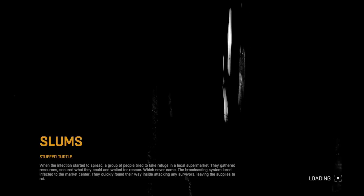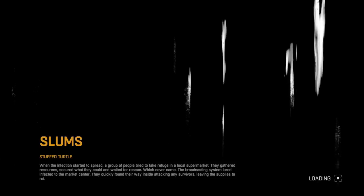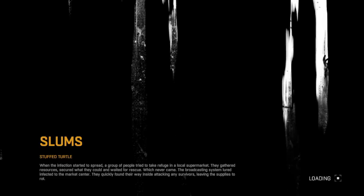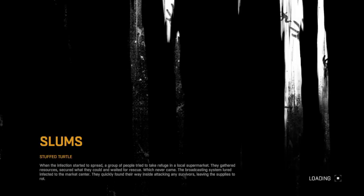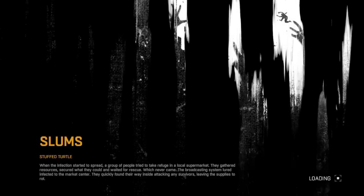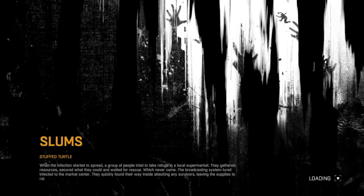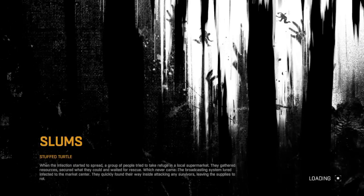Now you can reconnect your internet while the game is loading. Go to Settings and check the connect to internet option again to go back online while you are loading in. Once you have loaded in, go to the online settings and change your game mode from single player to Friends Only.